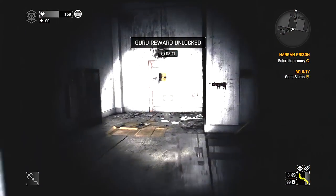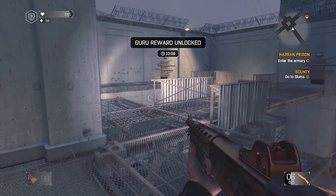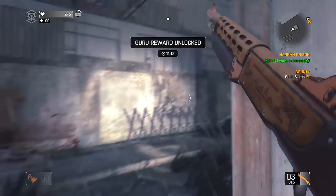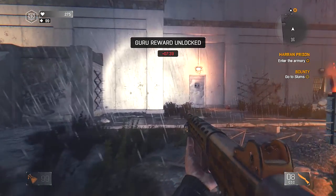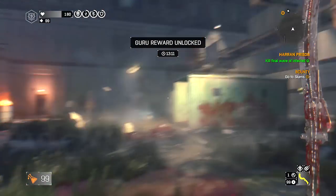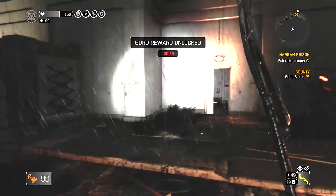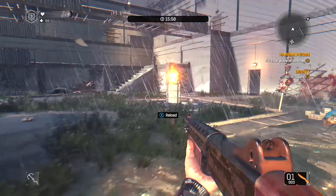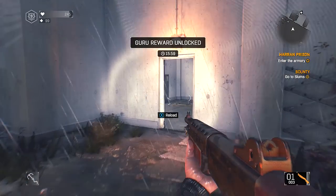I was pretty surprised to see the guru reward pop up. My best time was around 5:40, but I tried completing it at 10 minutes — still got guru. Tried at 11 minutes — still got it. Here I am completing it at 13 minutes and still getting the guru reward. I even tried at 15 minutes and still got it. It's kind of ridiculous how much easier they've made it.